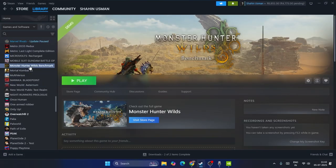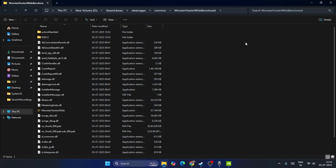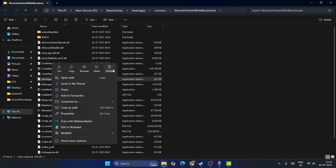Next, navigate to the game's installation directory. Right-click the game, go to Properties, then Local Files, and click Browse. From here, scroll down and look for a folder or file related to 'shader cache'. If you find anything related to shader cache, select it and delete it.